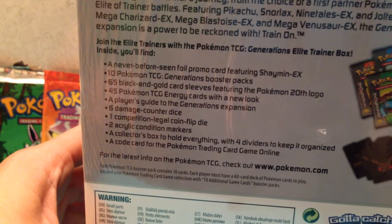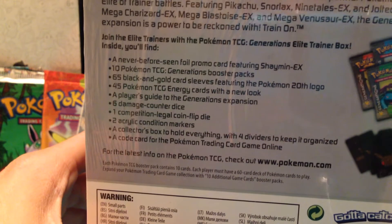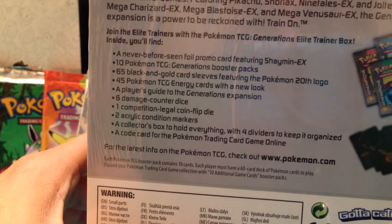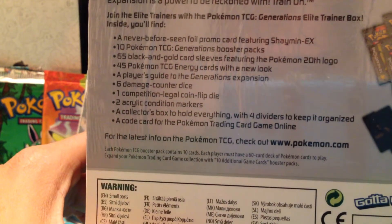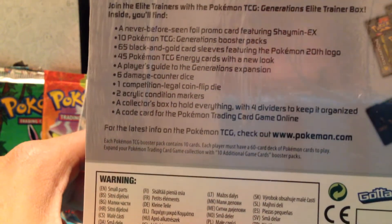You get a full promo card, Shaman EX, 10 Pokemon Generations Booster Packs, Sleeves, 45 Energies, a Player's Guide, 6 Damage Counter Dice, a Competition Legal coin, acrylic condition markers, a box, and a code card.